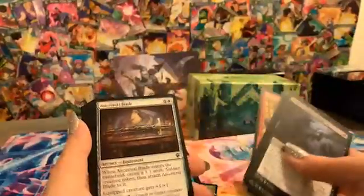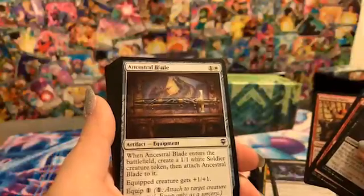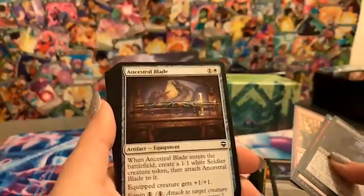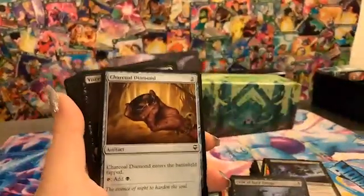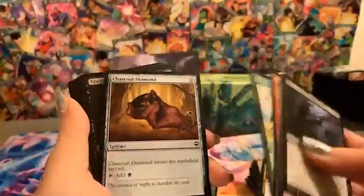Crow of Dark Tidings — I like the art too. Ancestral Blade is an old card but the art is really cool: you see the sword on display and in the background there's someone killing a dragon, which is just epic. Charcoal Diamond — so we had a Sky Diamond and now we have Charcoal Diamond. Each of the diamonds is going to be one for each color, so this one is obviously going to be for black and it taps for black mana.